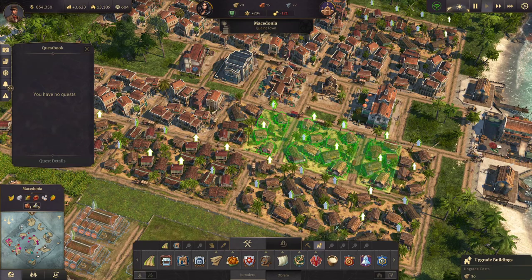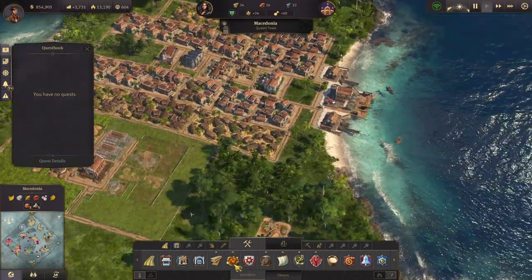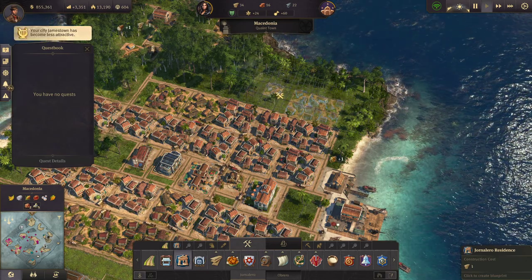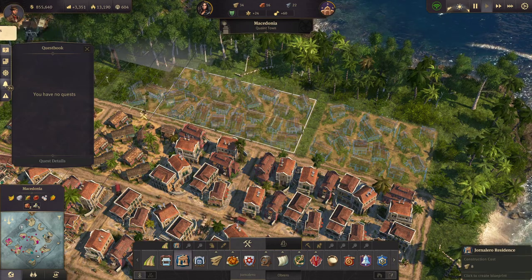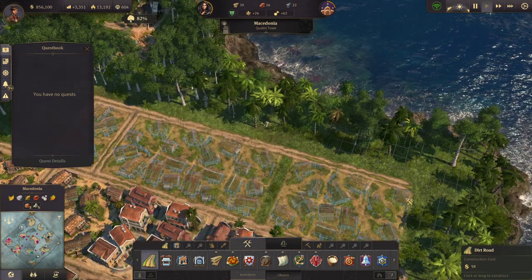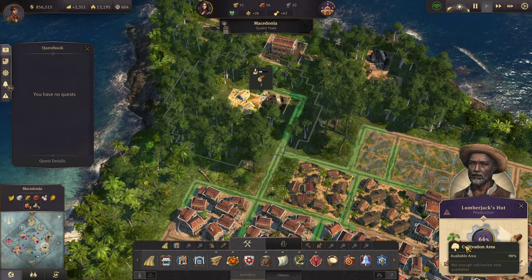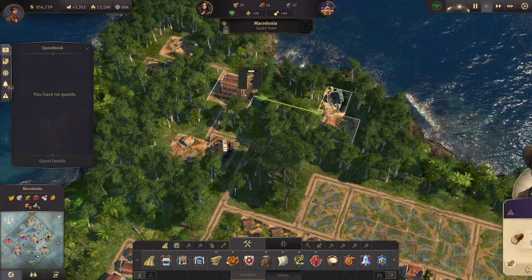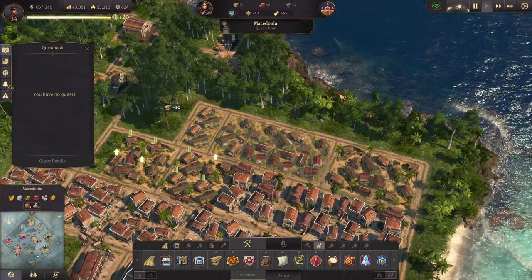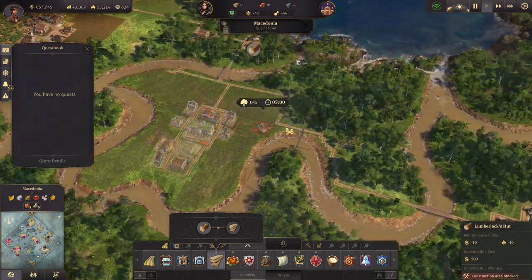Now I need some more Jornaleros. I can put them here. I may have reduced the productivity of the lumberjack hut — it's down to 98, that's not a big deal. This one's 87, this one's 82. I think I'll actually need to make a few more lumberjack huts to make up for the demand that the marquetry production will use.